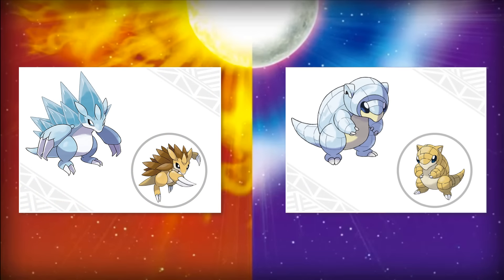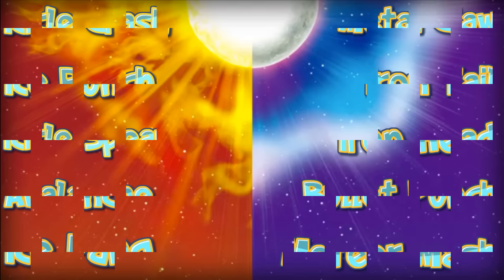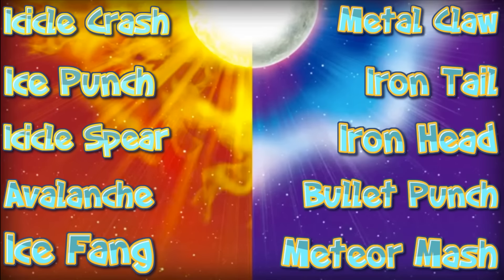Since Alolan Sandshrew and Sandslash are completely different types than the originals, they will probably gain over 30 new moves. I'll go over 10 moves I think they are sure to learn: Icicle Crash, Ice Punch, Icicle Spear, Avalanche, Ice Fang, Metal Claw, Iron Tail, Iron Head, Bullet Punch, and Meteor Mash.